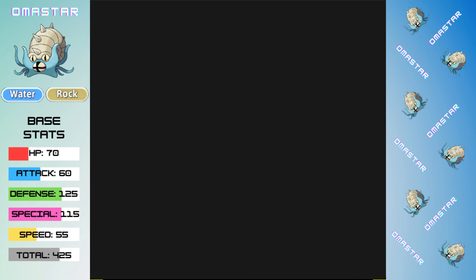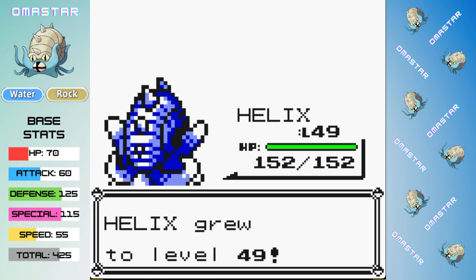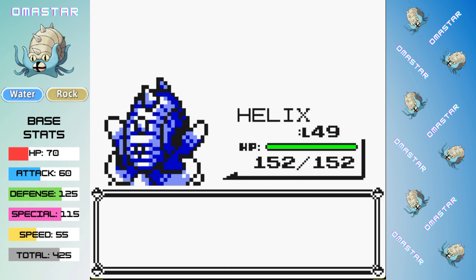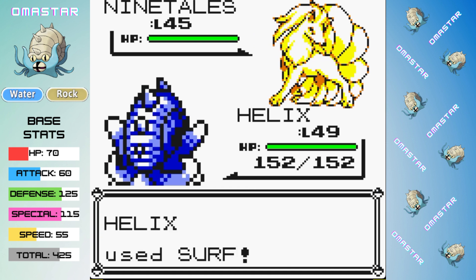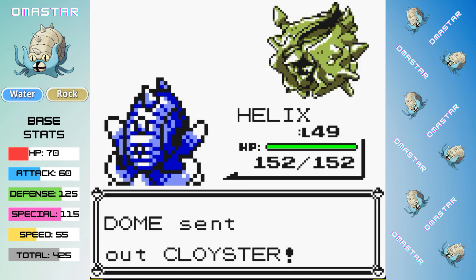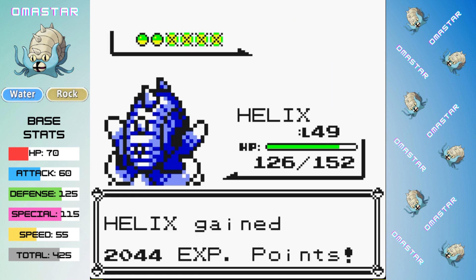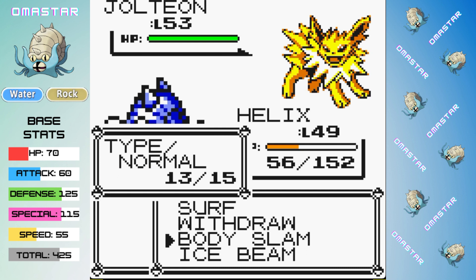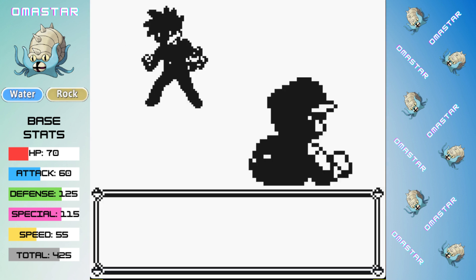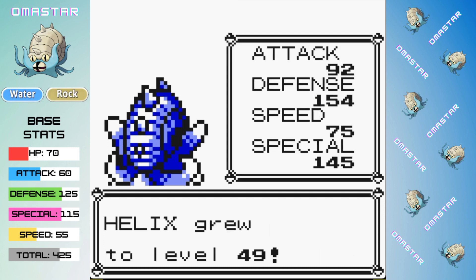We now only have to defeat our rival one more time before we can take on the Elite Four. Rival 6 is a little bit scary with Jolteon as the anchor to his team. We start with a one-shot Surf on Sandslash, and I decide not to teach Hydro Pump because I love the accuracy of Surf over the extra power of Hydro Pump. Ninetales is an easy opponent, Surf takes it out, and Cloyster is out — we get a Paralysis thanks to Body Slam and eventually finish it off. Kadabra hits us with a critical Psybeam but a critical Body Slam takes it out as well. Jolteon then finishes us off with Thunder — a one-shot for us — so we're going to have to hope it either misses or goes for something else.